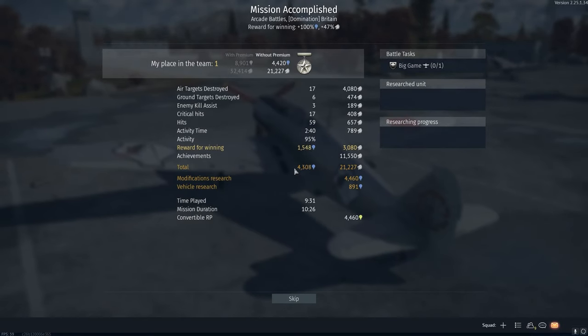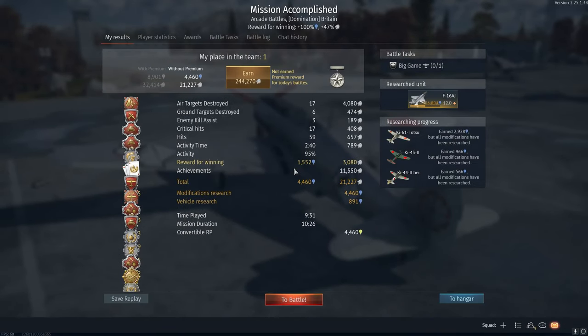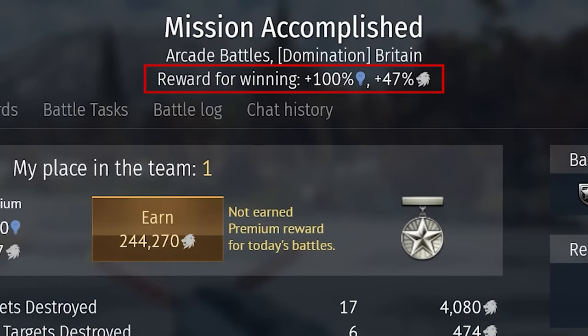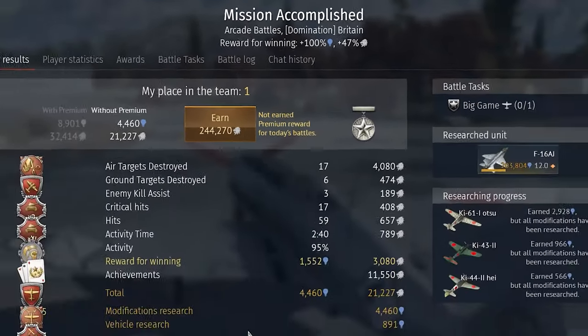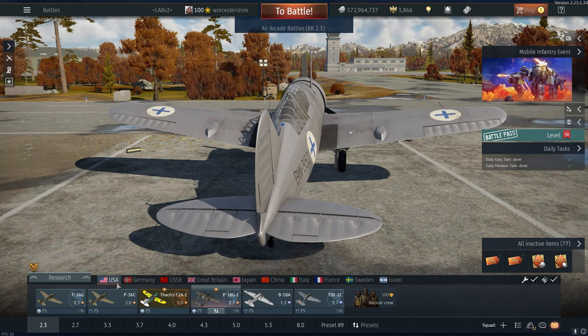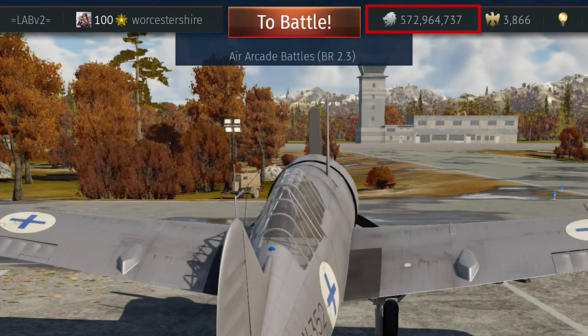Why should you care about winning? Because when you win a match, you get a reward in the form of plus 100% research points and plus 47% silver lions. Winning matches will help you research vehicle modifications faster, and over time you will see your silver lions increase. The one question I get asked the most is, how did you get so many silver lions? Well, one of the main reasons is because I win a lot of arcade matches.